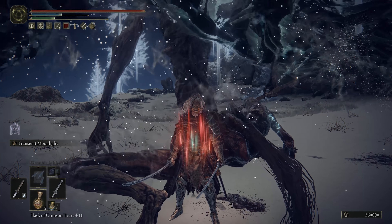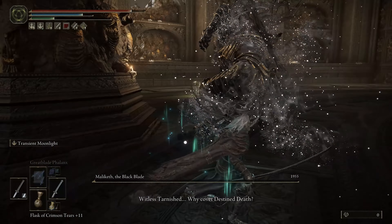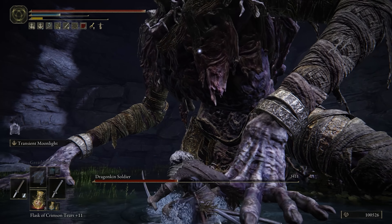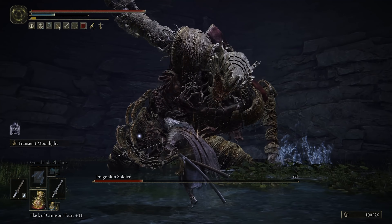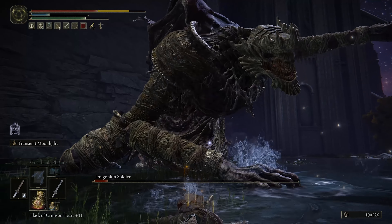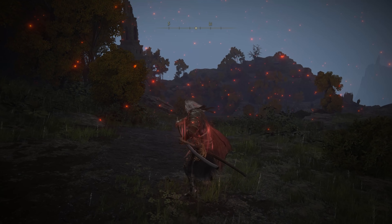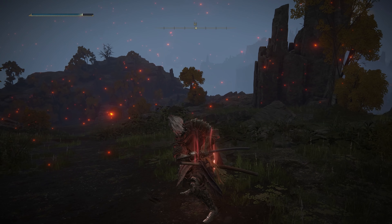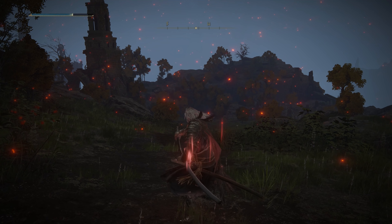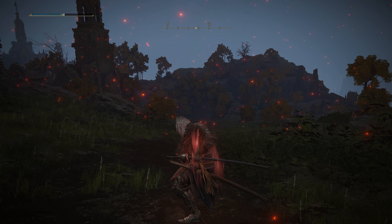The Transient Moonlight got a nerf from patch 1.3, but it still is a very great weapon art if you want to use it. You have the vertical slash that does the most damage — this one is like a heavy attack — and we have the horizontal slash which does a little bit less damage but will probably catch a lot more enemies.